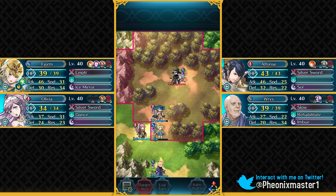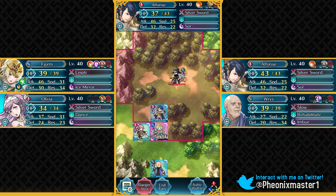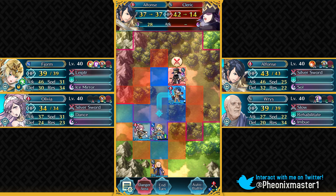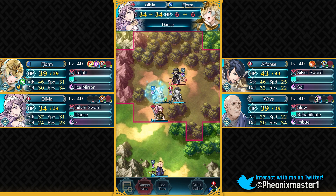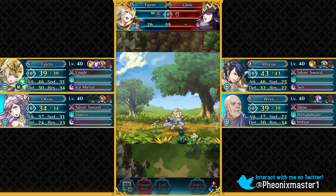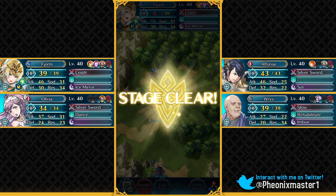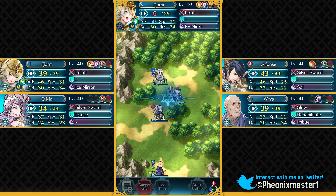The next Grand Hero Battle rerun we're gonna be getting is actually gonna be Lloyd. For some reason we still haven't got a rerun for Zephiel, Xander, or Camus. I would have liked any of those three since we already have a rerun for Lloyd. So let's have Fjorm finish this off — and that is gonna be it. That's how you can complete all of the quests and beat the map on the Infernal difficulty. I know this map was pretty easy, but if you enjoyed then please be sure to leave a like, and if you haven't already, subscribe so you don't miss out on any more Fire Emblem Heroes content. I'll see you guys next time — thank you so much for watching and have a great day!